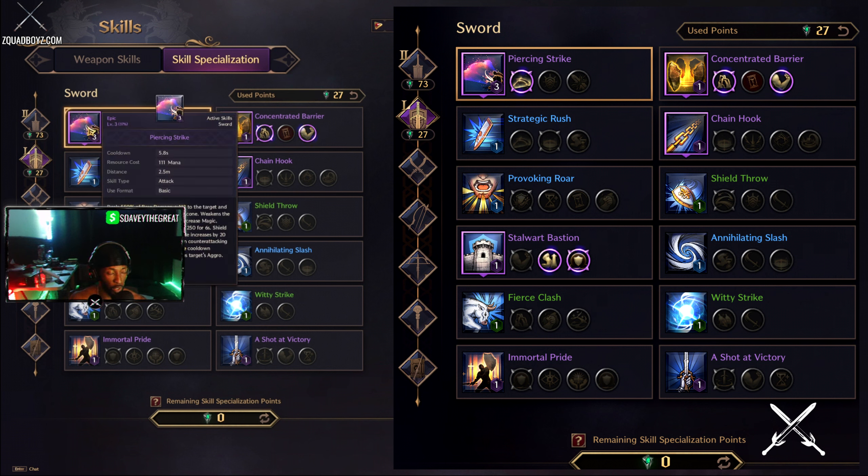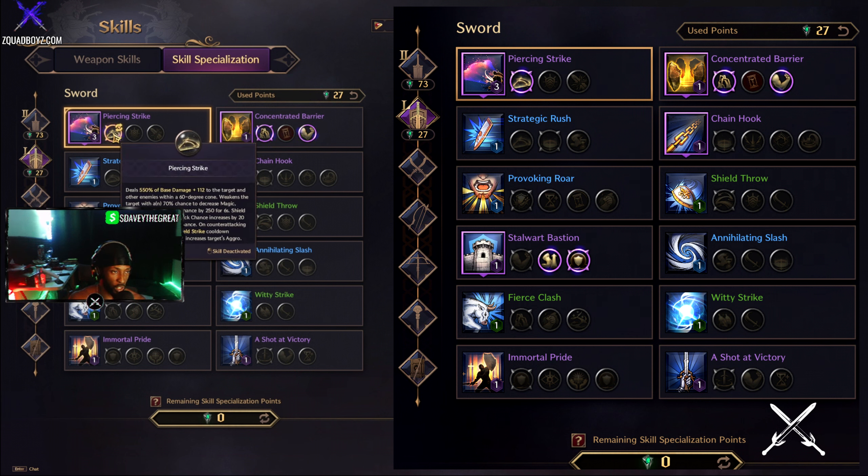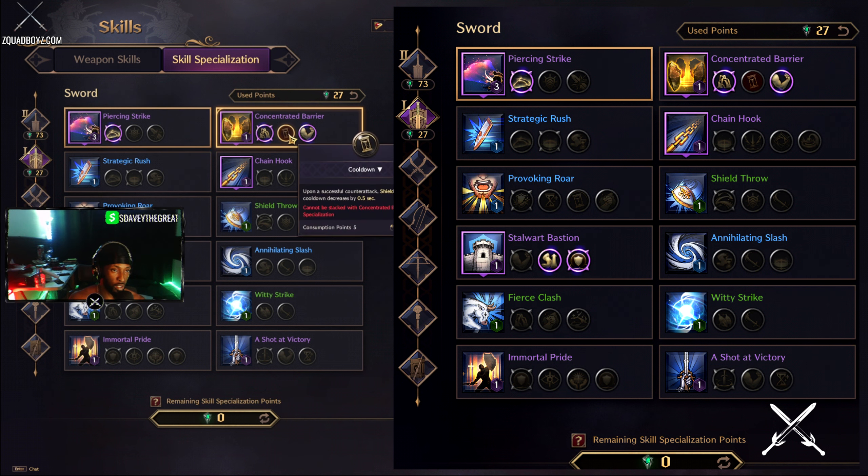For my dedicated PvP build — the Lightbringer build — we start with Pierce and Strike, which is Shield Strike naturally but with specialization. Pierce and Strike is the bread and butter of this class — its natural effect is to weaken the target with up to a 70% chance to decrease magic, melee, and range hit. This is so good in PvP: bread and butter, low cooldown. We put this on number one, that's the one key. Next we have Concentrated Barrier — this is different from Counter Barrier. Concentrated Barrier focuses more on just absorbing damage and releasing it.